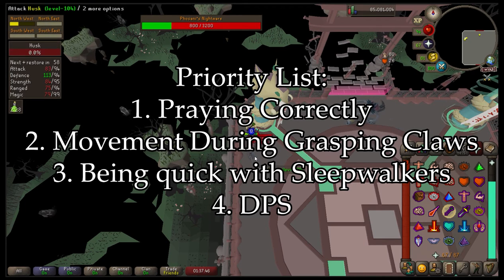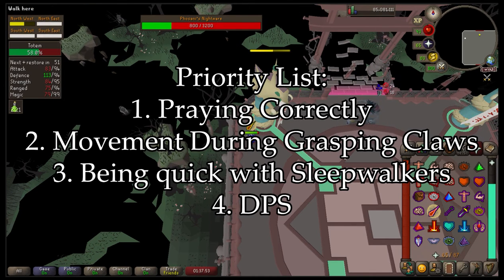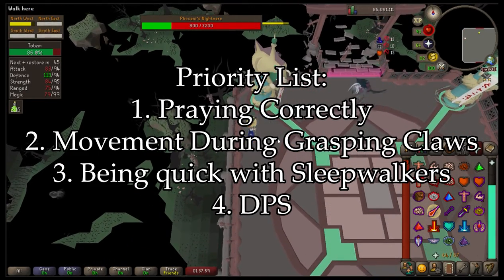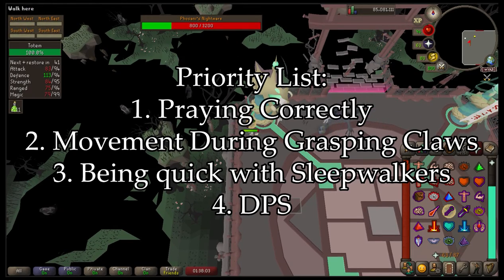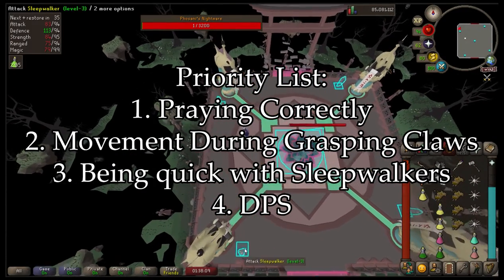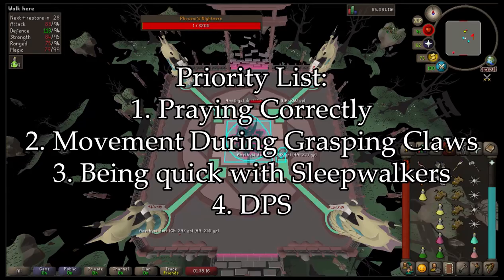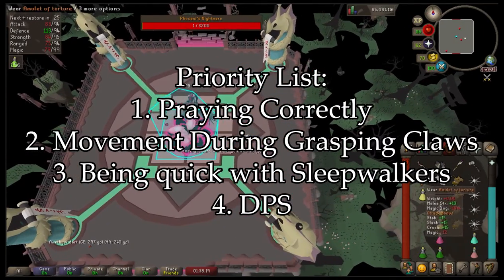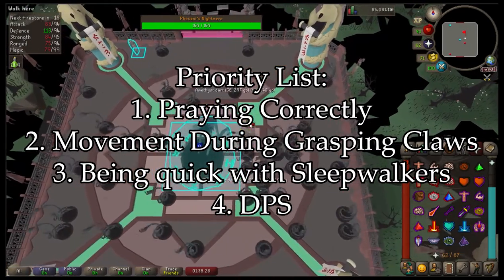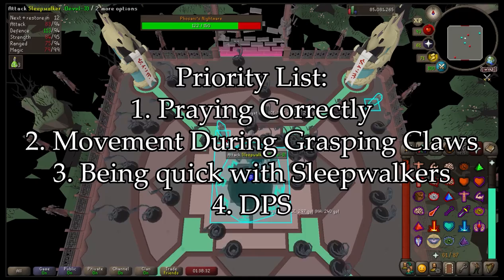Here's my priority list for what to pay the most attention to during the fight. Your first and most important priority throughout the entire fight is praying correctly — pray against the wrong thing and you're going to have a bad time. Next priority is movement during the grasping claws: do not prioritize dealing damage over moving to a safe spot. After that, be quick with the sleepwalkers — if you miss one you'll take an average of 40 damage, and an additional sleepwalker spawns each phase.